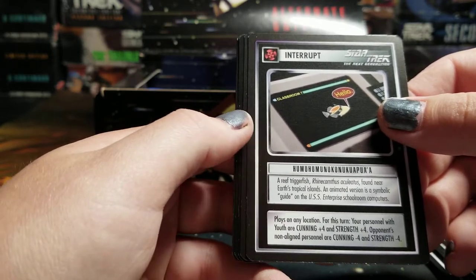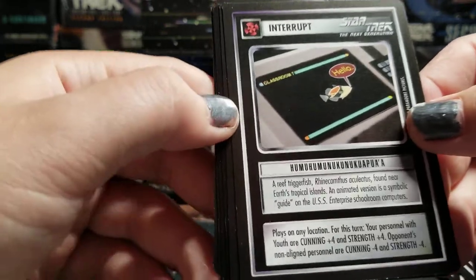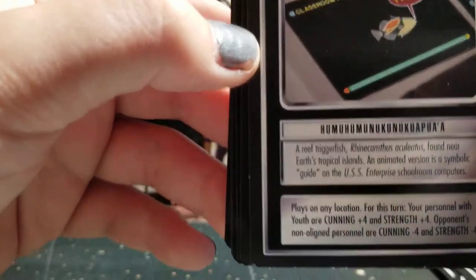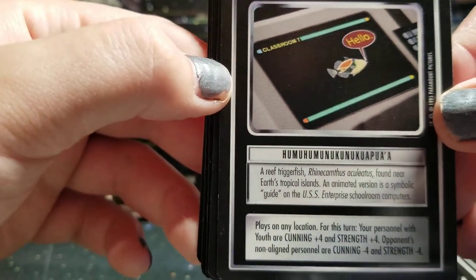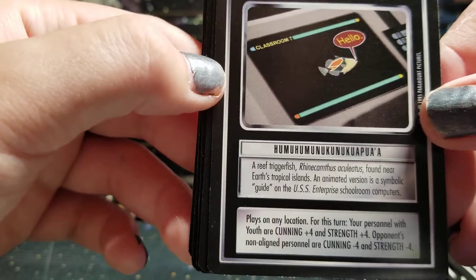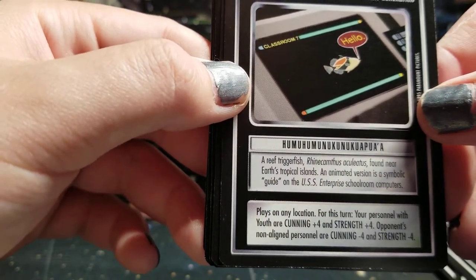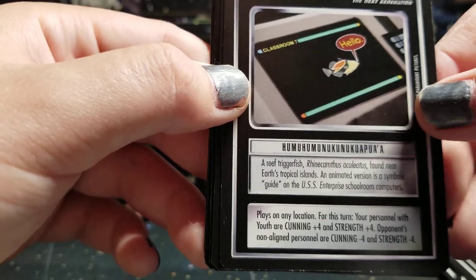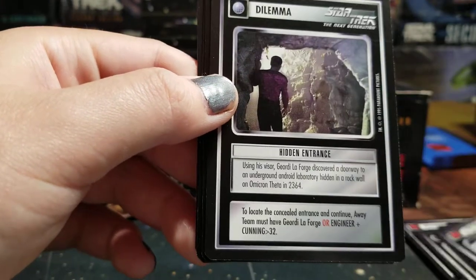An animated version is a symbolic guide on the USS Enterprise schoolroom computers. Look at those advanced futuristic computers that we teach children. Plays on any location. For this turn, your personnel with Youth are Cunning plus four and Strength plus four. Opponents' non-aligned personnel are Cunning negative four and Strength negative four. Seems pretty cool to make a Youth deck and use that.